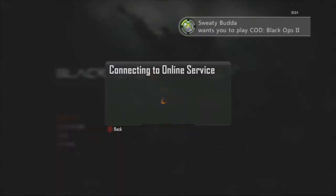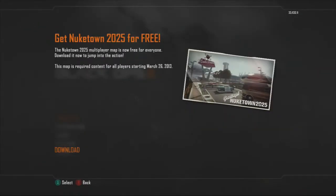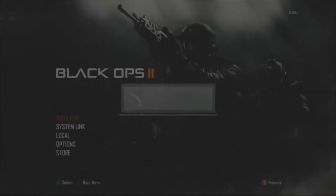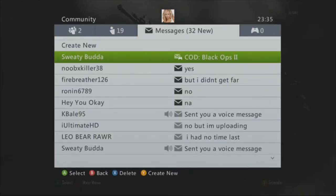All you want to do then is get your friend to invite you — apologies about the gamertag 'Sweaty Butter' — it will just say 'Connecting to online service' and it will say you must download Nuketown 2025 before you can continue, for free. It will continuously ask you to download it.